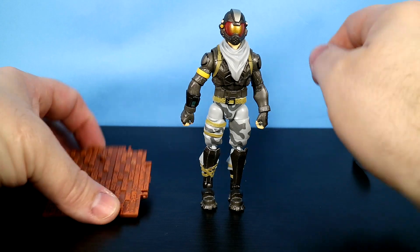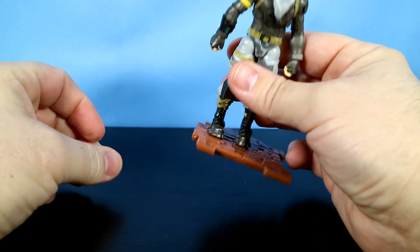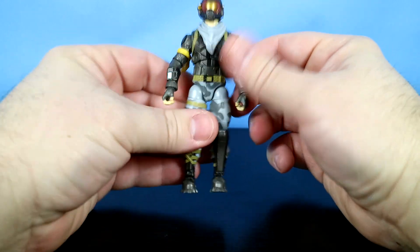He comes with a pretty standard brick building material figure stand that you can peg onto his foot, and then you can stand him up and do anything you want to. But now it's time to take a closer look at the figure itself.